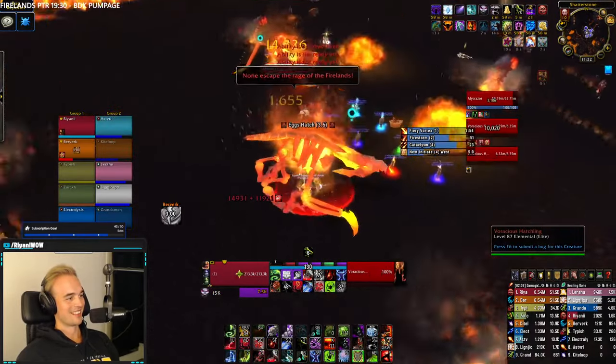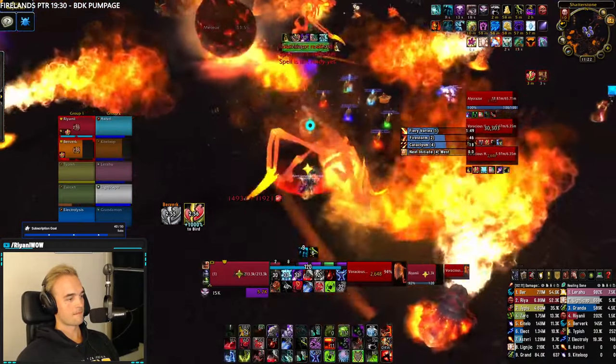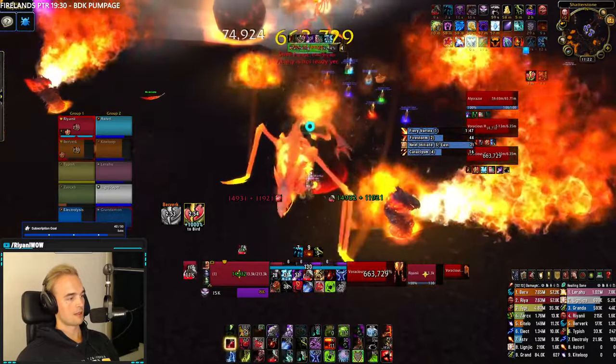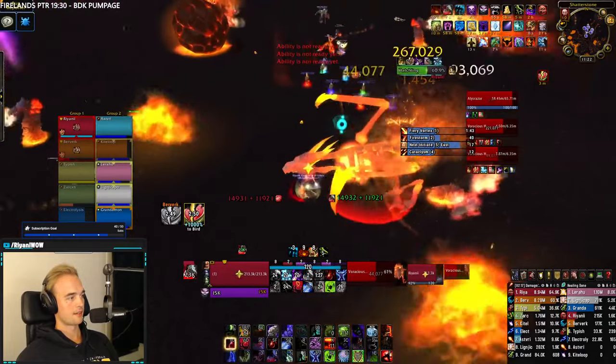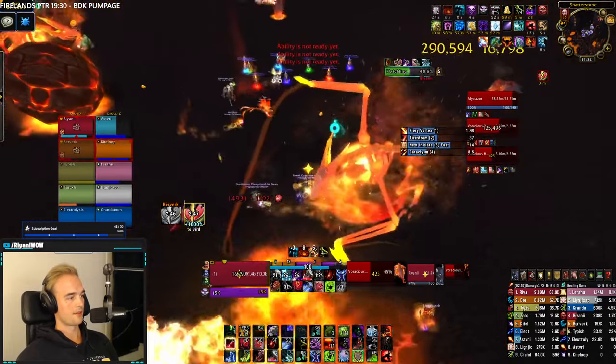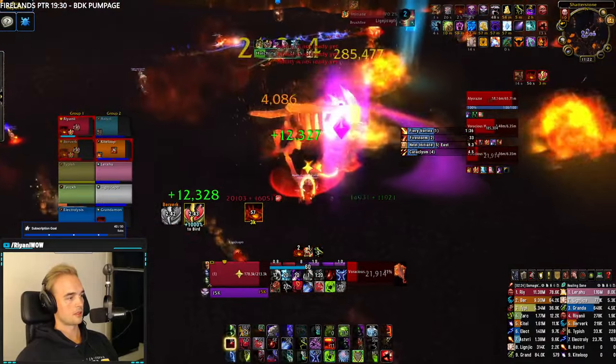Between the egg spawns, a herald will summon a meteor. This meteor will travel to a nearby wall, and if it reaches the wall, it'll split into 3 smaller fragments. It's important to deal with the meteor before it reaches the wall, as you need a dead meteor to deal with another mechanic called Firestorm. If the meteor rolls over you, you will get one shot, so don't be stupid.